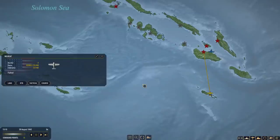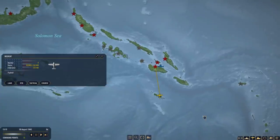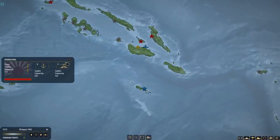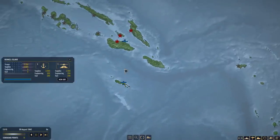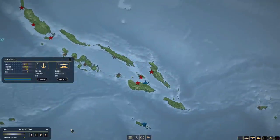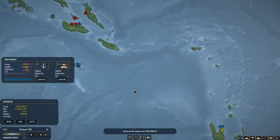Welcome back everybody to War on the Sea as we continue through the American Guadalcanal campaign for the first time. I think it's time to go ahead and take Guadalcanal now that we've won a major naval victory. It doesn't appear that they have any soldiers or supplies on Guadalcanal — they're just trying to build an airfield. So we're going to send some fighters from Rental Island for a little air cover while we send our ships from New Hebrides.